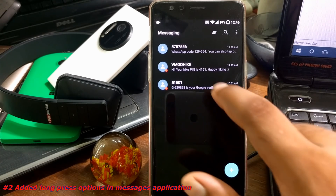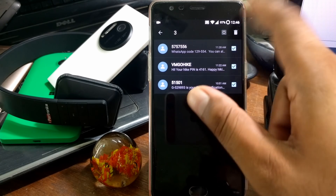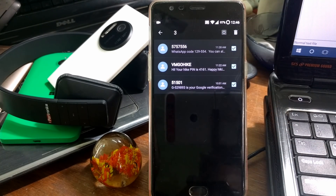Inside the Messaging app, you now have the option of a long press. When you keep a long press it will give you further options like selecting all, deleting, and whatever else. This option has now come to the Messaging app.